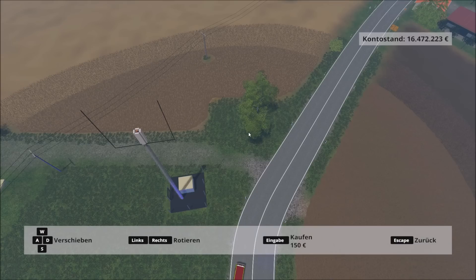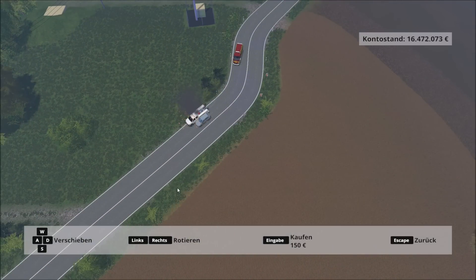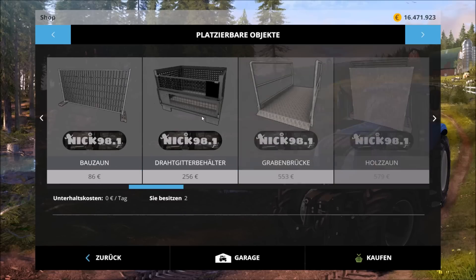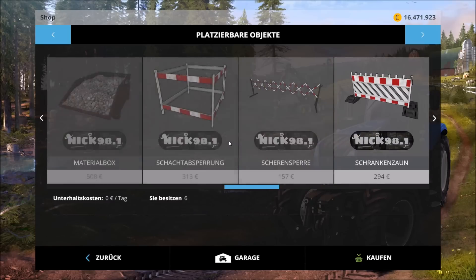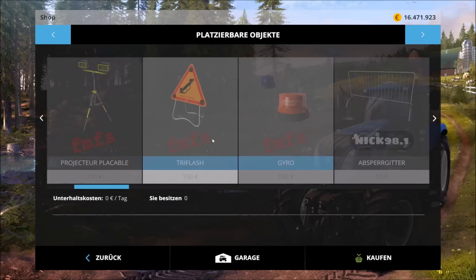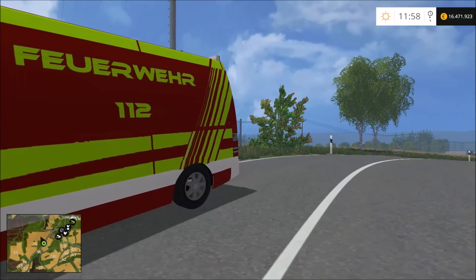Nehme ich einfach ein Schild. Das ist doch auch schön – schon perfekt. Das passt auch sehr schön hierhin und das kann ich auch ganz entspannt auf die Straße platzieren. Aber was mich bei diesen platzierbaren Objekten stört: Da können trotzdem Fahrzeuge durchfahren – das ist nicht gerade der Sinn der Sache. Ich kann nichts dagegen machen. Wenn das nicht geht, dann geht es nicht, dann kann ich auch nichts auf die Straße platzieren und habe keine Möglichkeit, das zu ändern.